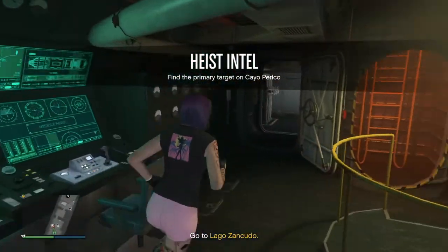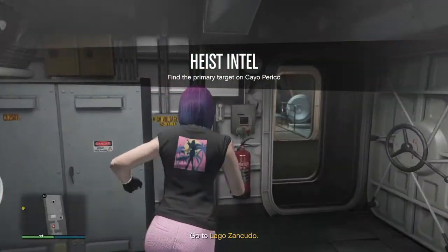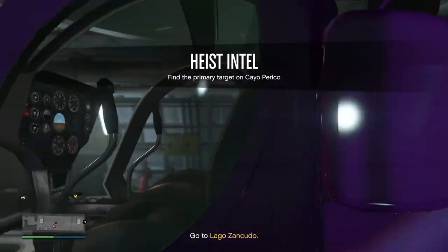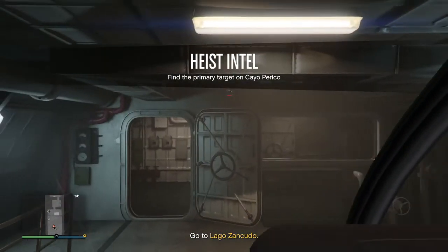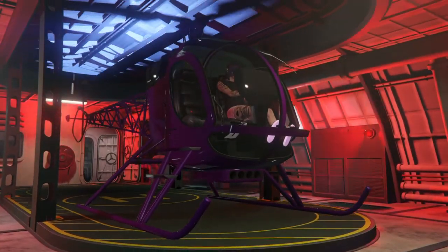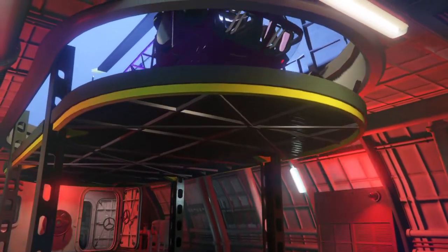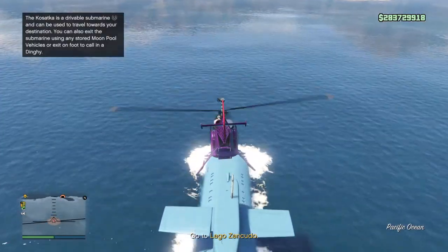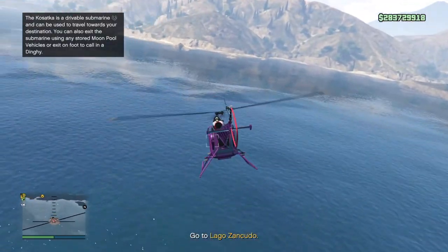Alright, and I like to use the sparrow — it's pretty quick. Now, when you get close to the plane that you are going to be flying to the island, you kind of want to be careful because it's going to auto-lock on the targets that are near it.